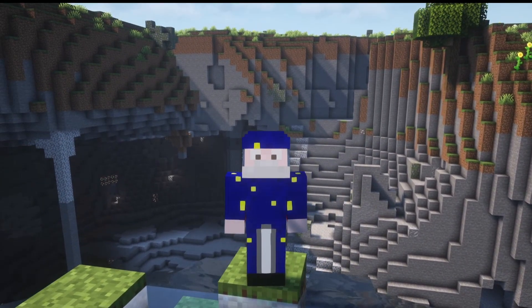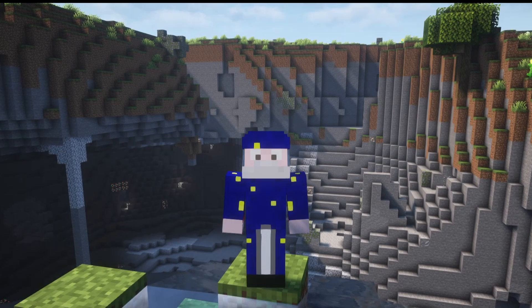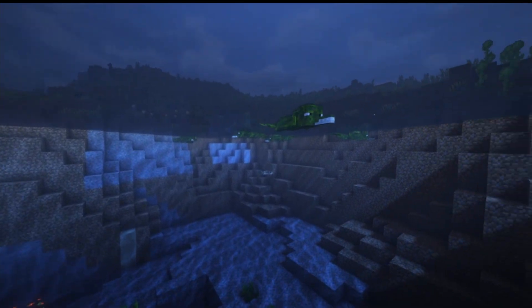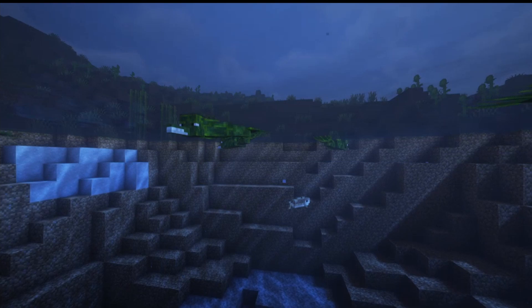For our next section, we're going to talk about the basic mobs in the mod — regular mobs only, not any special or boss mobs; we'll cover those later. Our first mob is the Droco, an alligator-like mob that lives in the oceans and is hostile. It has 10 hearts and when killed it will drop nothing.